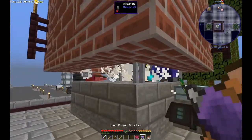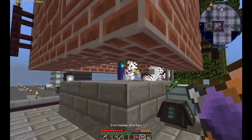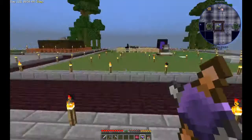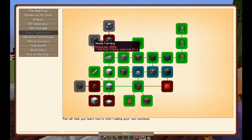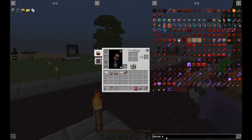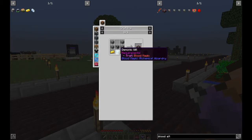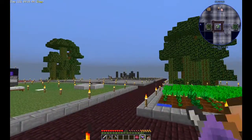One more thing before we close off: I want to move into blood magic next episode. The blood magic initially will just require the blood altar. Can we do a blood altar? It requires demonic will. So I need to show how to do demonic will next time. I can't really do blood magic yet, but I did set up the area for it.